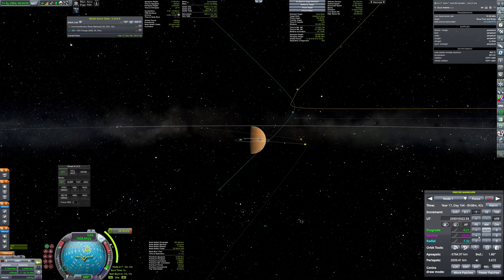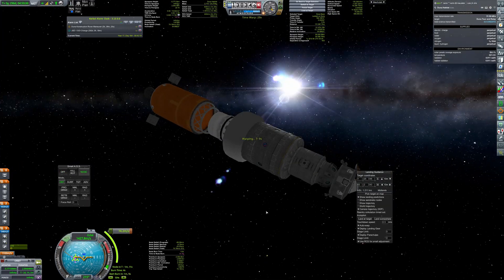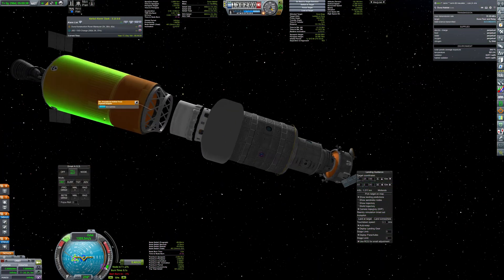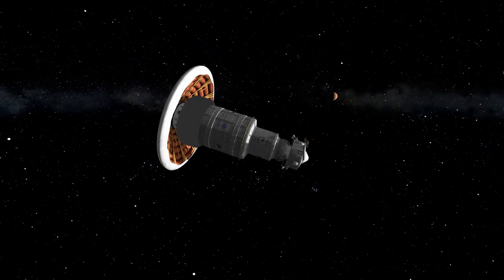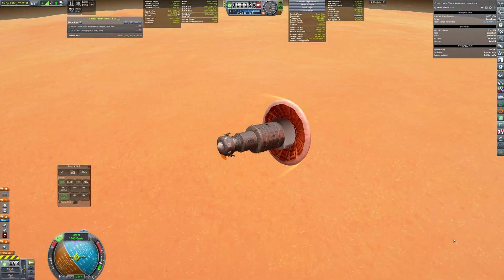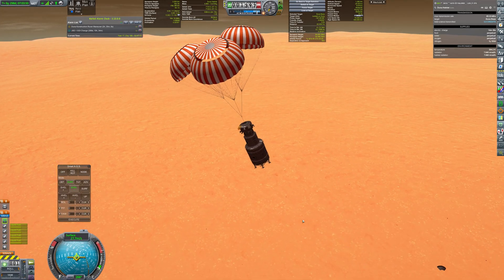After almost 300 days, the habitat has encountered Duna. Small trajectory adjustments were performed to land more or less nearby the surface base. As usual, I am using the inflatable heat shield, as it proved to be the best way of entering Duna's atmosphere. The landing was quite easy — the craft was really stable during the entry, and both the sky crane and parachutes performed nominally.